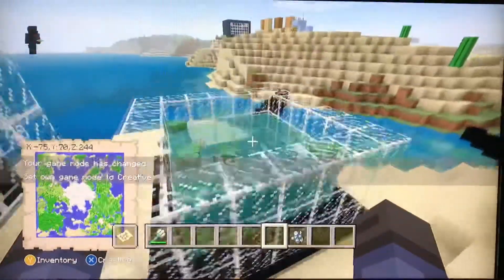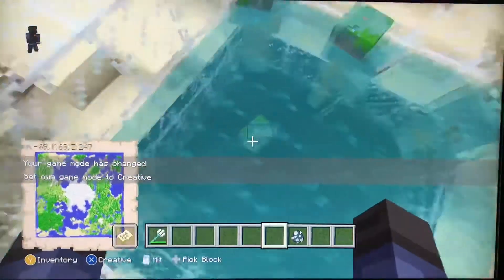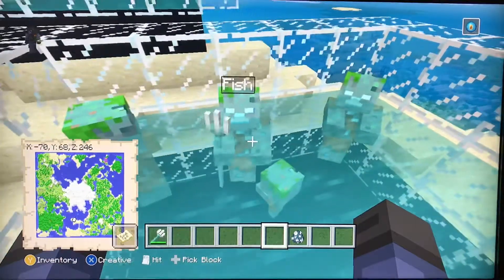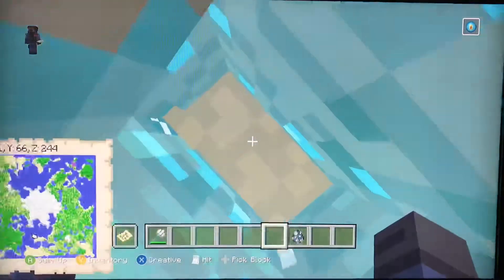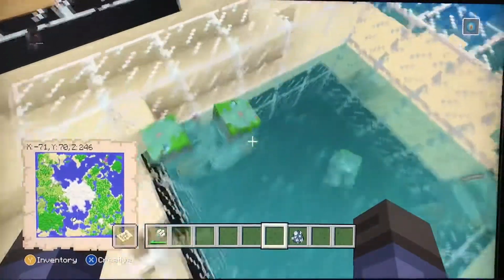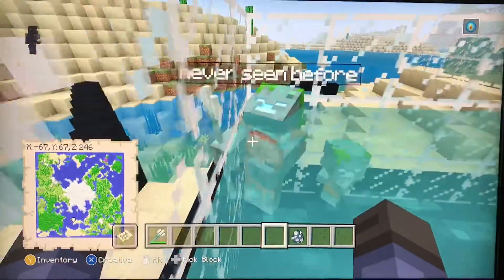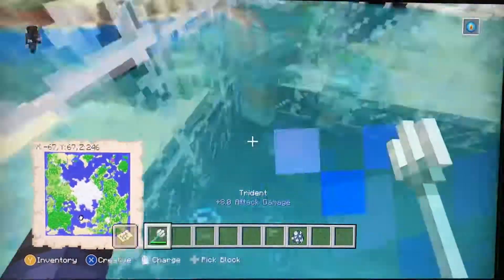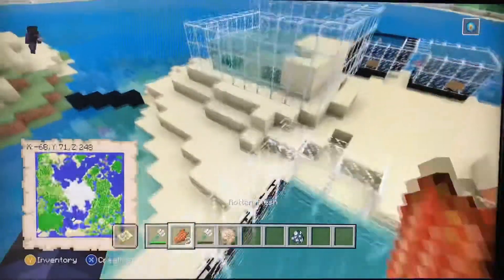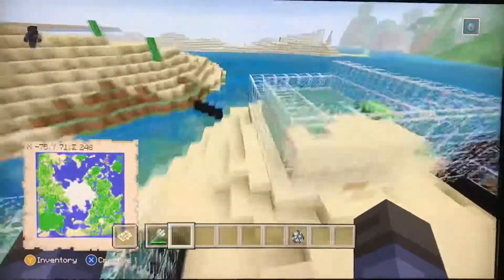Over here we have a bunch of drowned. This is Joe, a normal baby drowned. This is Fish, a drowned who has a trident. This is Joe with a nautilus shell, which he will drop upon death. And this one is holding both a trident and a nautilus shell — let's kill him and see what it drops. Wow, he dropped all of this.